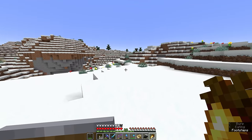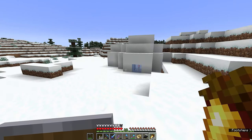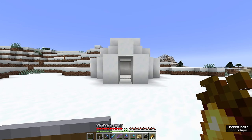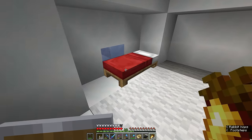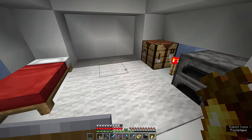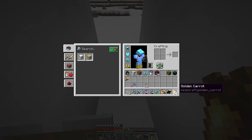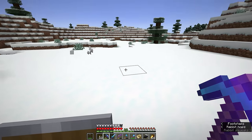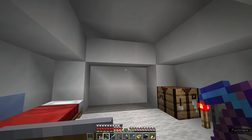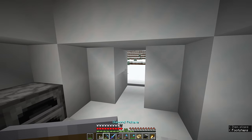We're coming up on the coordinates I expected, and here is our first igloo. They don't look like much from the outside, but these igloos are occasionally very worth the player finding. As we head inside, you'll notice there's a bed, a crafting table and a furnace, a redstone torch, and a little bit of carpet on the floor. The key to whether or not these igloos are interesting to the player is whether or not they have a trapdoor under this carpet.